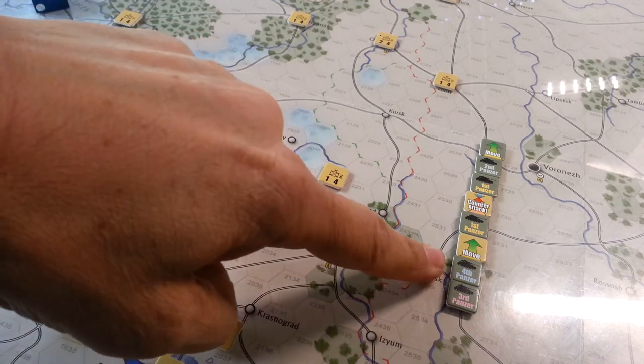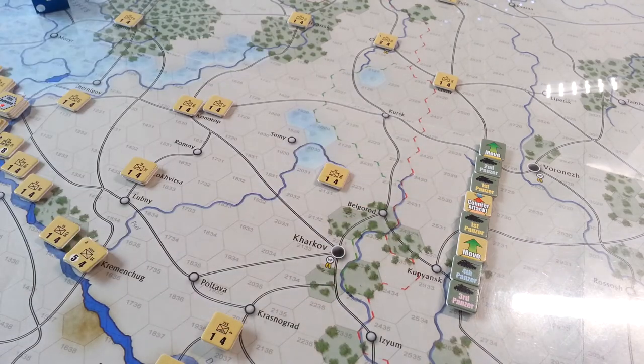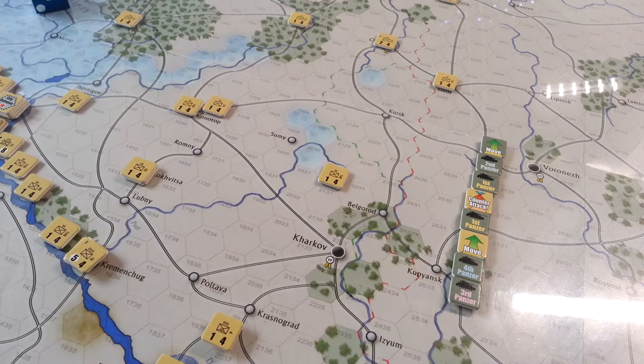Fourth Panzer, as you can see, activated after the Soviet move and well after the counterattack, and they are the only two activities, I should say, in the second turn that the Soviets are going to have. So really, all the chits that are left to pull — there's three left and Third Panzer — are going to be kind of a free-for-all, except for the fact that the logistics chit is not out yet.